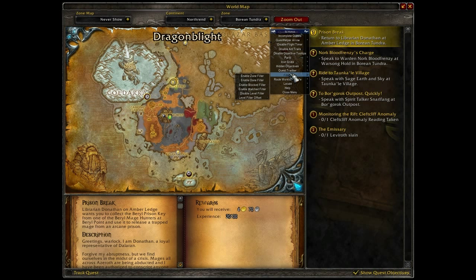The second filter is zone, which by default is off. It will cause Quest Helper to ignore any objectives that aren't in your current zone. The third filter is done, which by default is off. It will hide objectives for any quests that aren't complete. You can use this if you don't want to quest and just want to turn in the quests you already have.